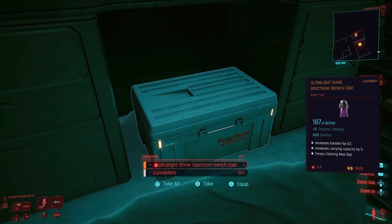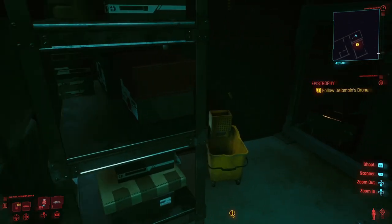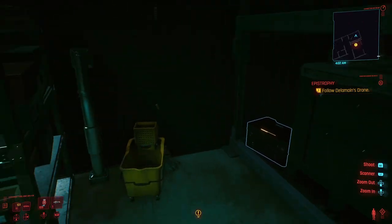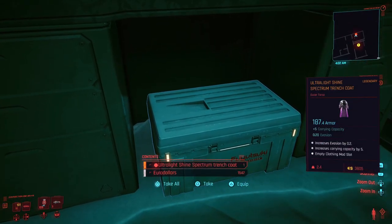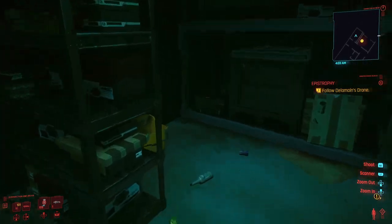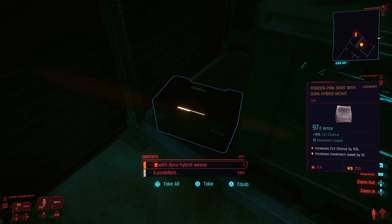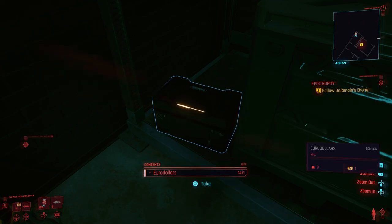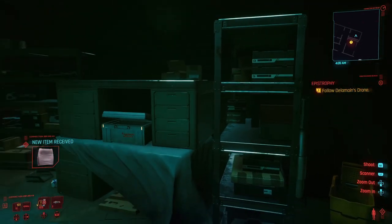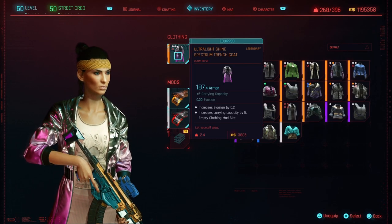For the first item, it'll be the ultralight shine spectrum trench coat. And for the second box, it'll have the powder pink skirt with Dura Hybrid Weaves, which both can turn into legendaries if they're not legendaries already. I re-rolled three times for the trench coat and got the three mod slot version of it. For the pink skirt, I had to re-roll again and ended up getting two mod slots — not bad, since I'm not going to be maxing out those pieces of clothing anyway. And this is what both the trench coat and pink skirt look like.